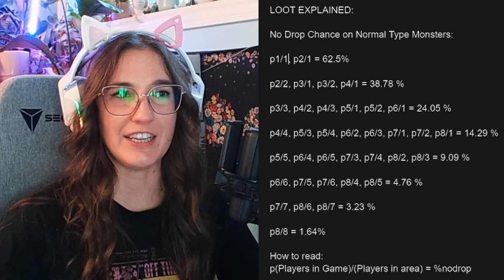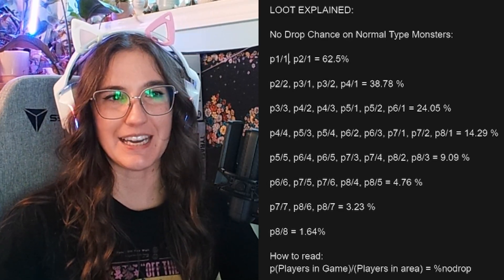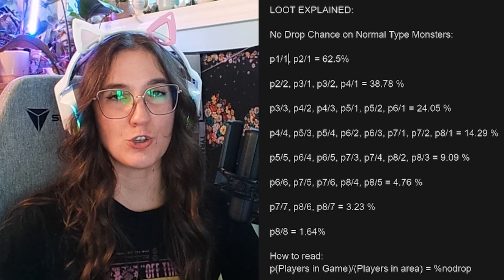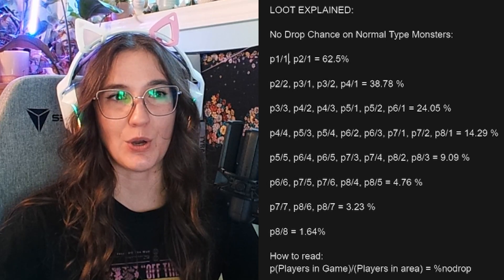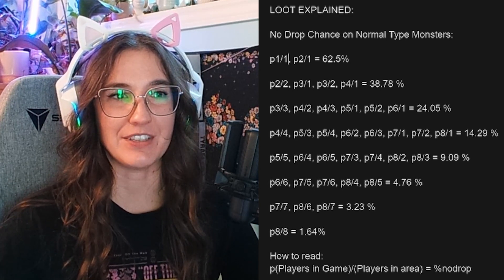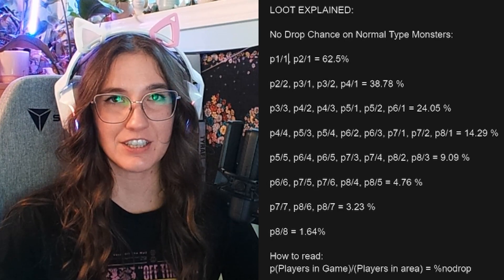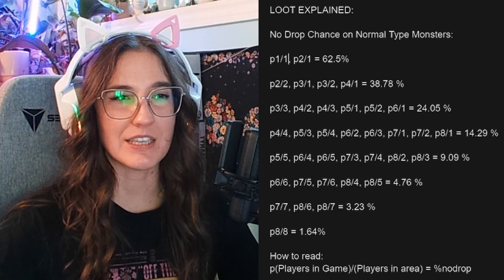Another way to think about it: players who are not partied and not nearby count as 0.5 players, and the no-drop chance only gets affected at whole numbers, so 0.5 gets rounded down. So this is how you count players: +1 for yourself, +1 for each player who is partied and near, +0.5 for each player partied but not near, and +0.5 for each player not partied.